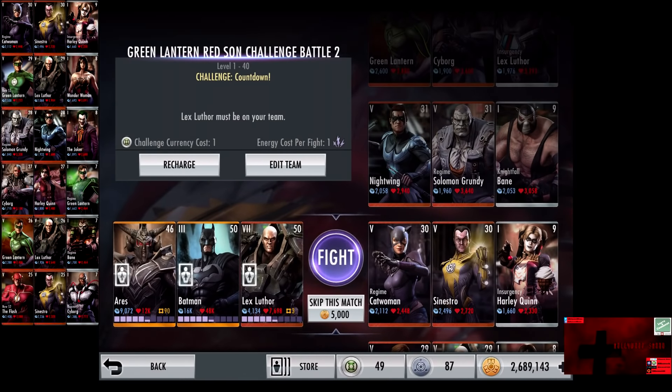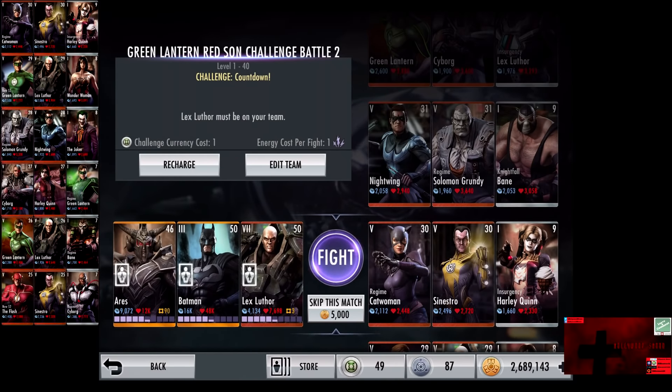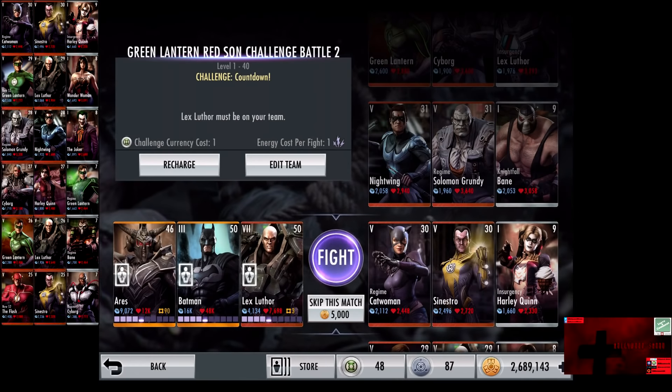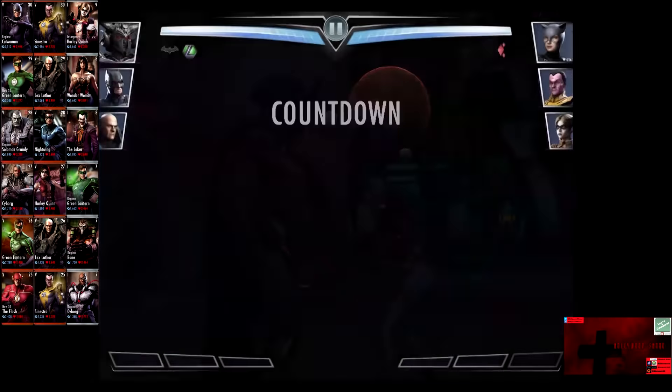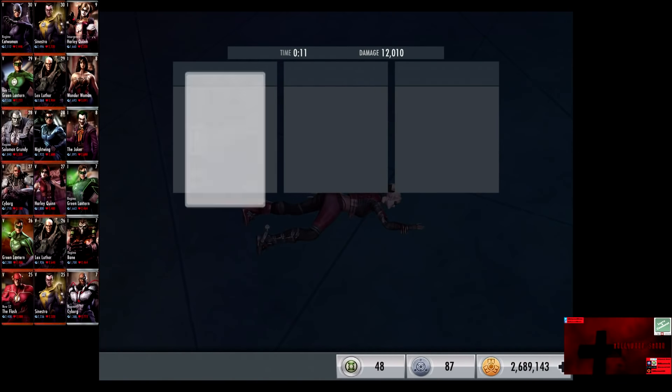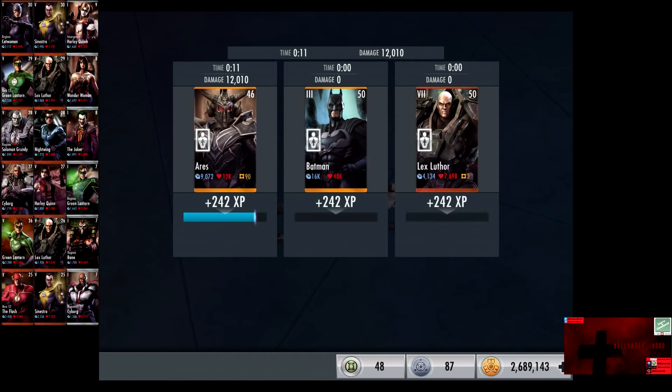In the sixth matchup, we have Challenge Countdown going up against Regime Catwoman, Sinestro, and Insurgency Harley Quinn. All cards gain a level of 30. Skip the match is 5,000 credits. We have three minutes to complete this fight, and it's easy. Sinestro is eliminated and we drop a Weapons of War on Harley Quinn for the victory in the sixth fight. 242 XP, 4,510 credits.